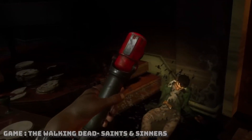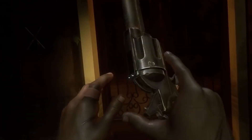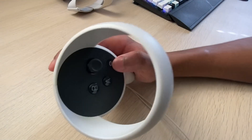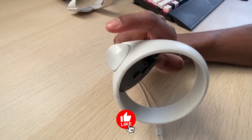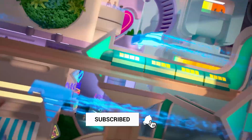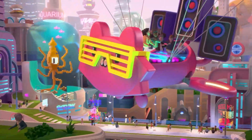Have you ever been in a cool moment in VR and been unable to capture it? By simultaneously pressing the trigger and holding the Oculus Home button, you can quickly capture an incredible gaming moment. You can send these photos to your friends and family. That's all for today, and I'll see you in the next one.